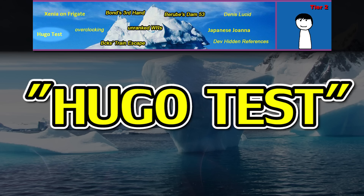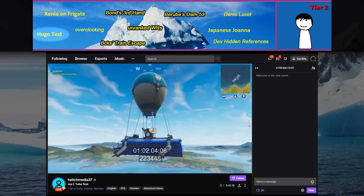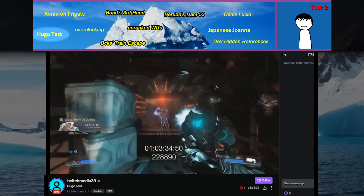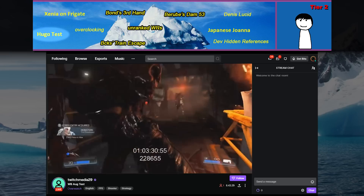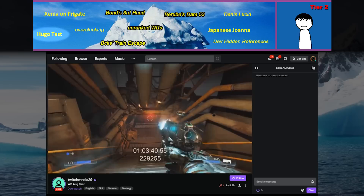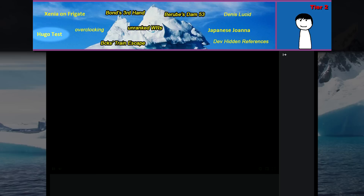Hugo Test. Twitch seems to run all sorts of test streams, pretty much 24 hours a day, all named Twitch Media and some number. For some reason, Twitch Media 39 is always titled Hugo Test and is always streaming to the GoldenEye category on Twitch — and it's never actually GoldenEye, it's usually PUBG or Hearthstone or some other game. This has been going on for maybe two or three years. So for what reason does Hugo Test on Twitch Media 39 choose to stream to GoldenEye? This is annoying for GoldenEye speedrun fans who turn on Twitch and think someone's streaming GoldenEye, but nope — it's just Hugo Test at it again.